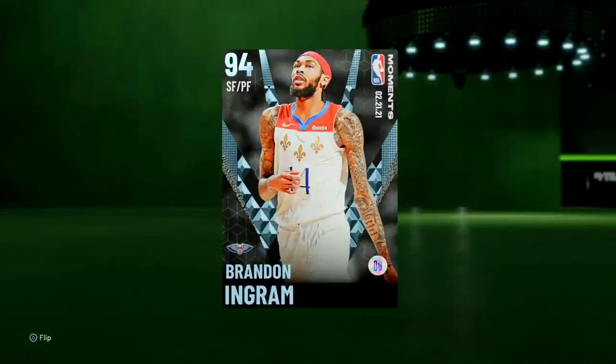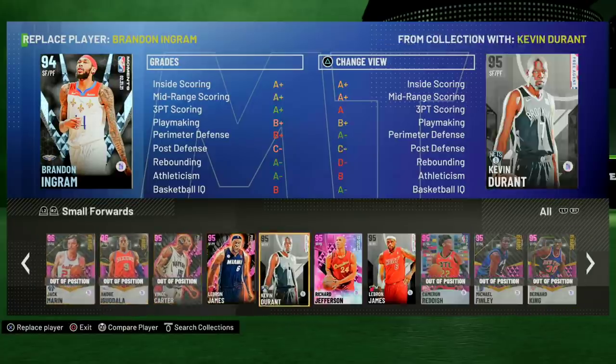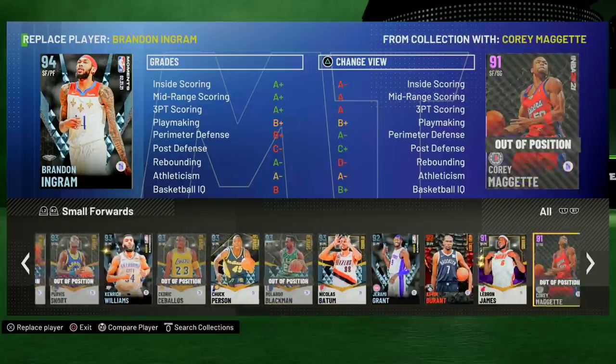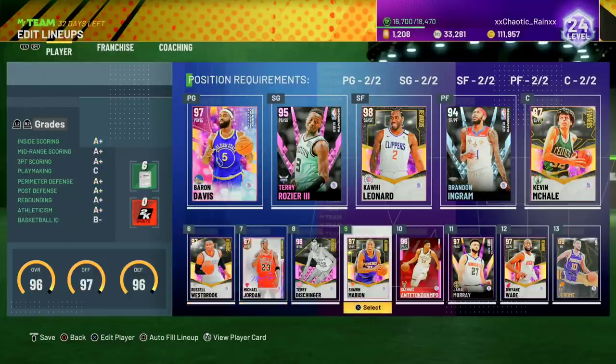Brandon Ingram is good — he's okay, he's good, not great. Obviously if you're a big Brandon Ingram fan, go and use him, he'll be very nice. But at the small forward position he's not as good as Jack Marion. He's not that much better than Kenyon Williams, although Kenyon Williams doesn't have range. He's obviously nowhere near as good as Jordan, not as good as Shawn Marion. I really don't know if he's that much better than Glenn Robinson, to be completely honest. But he's not bad — he's not a bad card at all. If you're a big fan of the Pelicans or Brandon Ingram, you can have a lot of success with him. That is pretty much it — thank you guys for watching. Please like, comment, and subscribe.